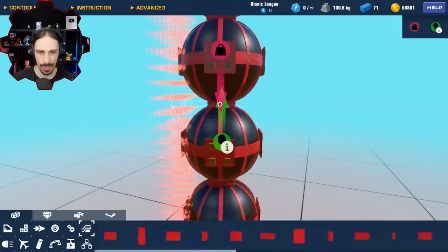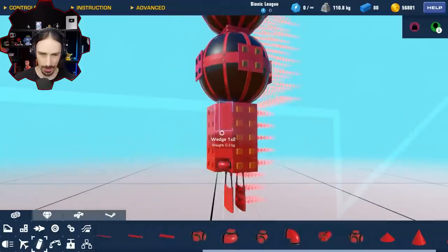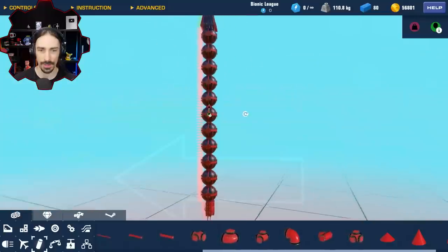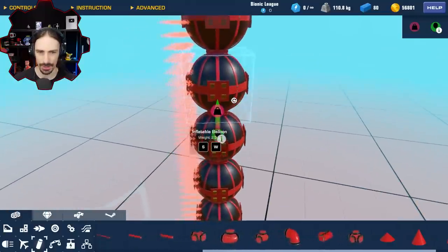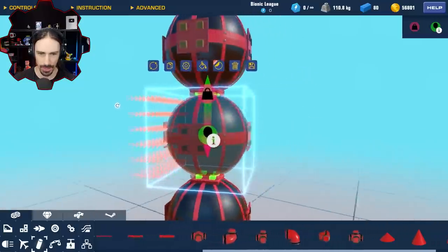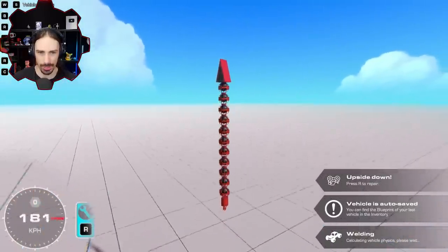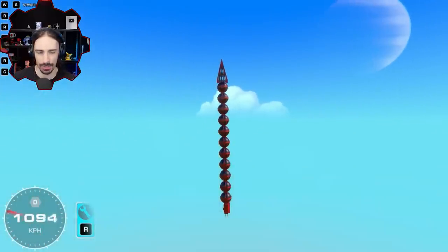The weight addition didn't help as much as I hoped. I've reshaped the cockpit to add more weight to the bottom, which has also lowered my center of mass a little. The centers of mass and lift now look pretty well aligned when I spin around. It may seem counterintuitive — all I've done is add more weight — but we may go faster. I couldn't break 1200 before, let's see if I can now.